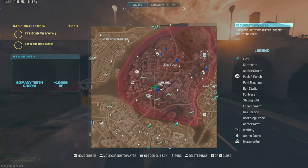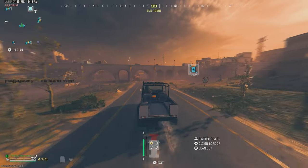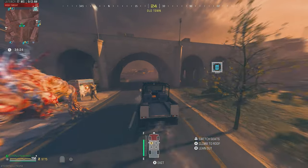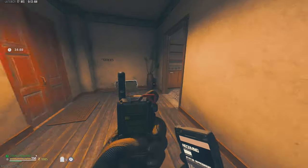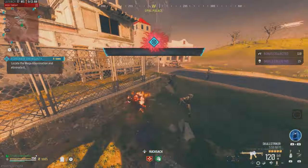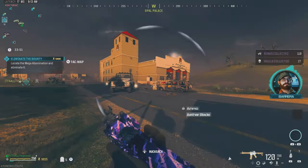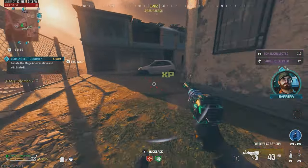There's a bounty contract way back there — let's try to rush over there. Already see that UTV going in that direction. And there we go, we got the contract. Let's see what target it gives us — it's another mega. Nice, let's go. He is pretty close, let's make our way over there.